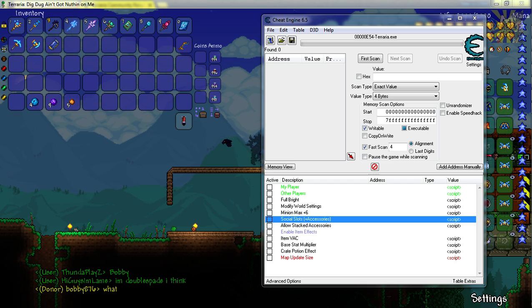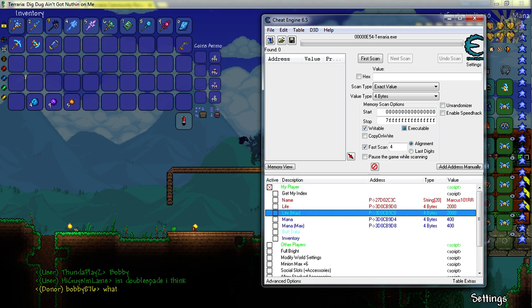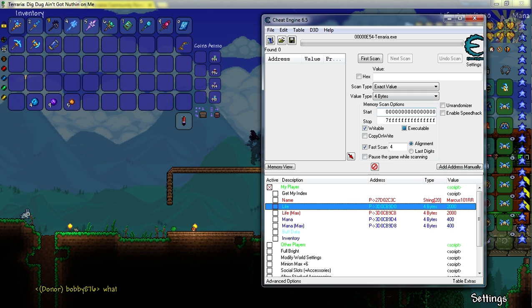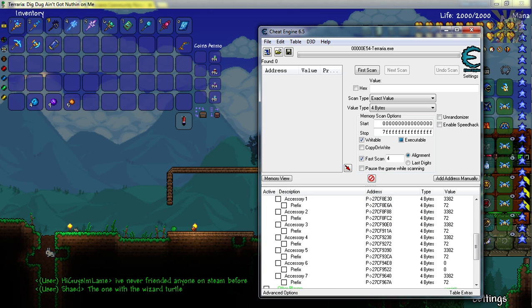One in particular is Cheat Engine. So how am I going to show it to you? Let me go ahead and open up my player. As you can see, here's my name, that's my health — my real actual health in the game. And of course all the other information. So let's go ahead and go down to inventory, and I had it already set up.